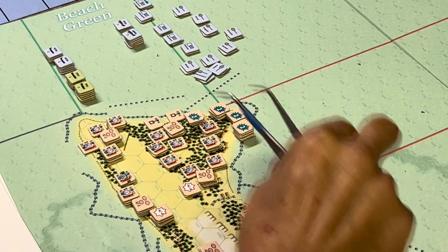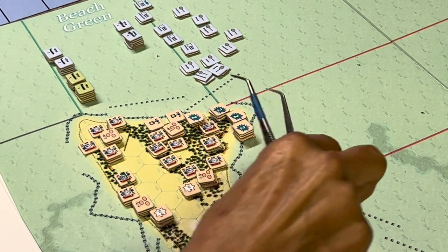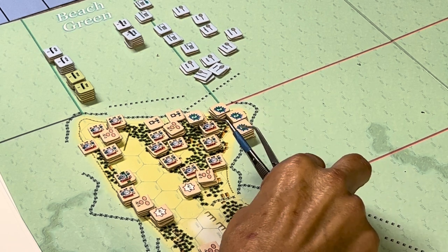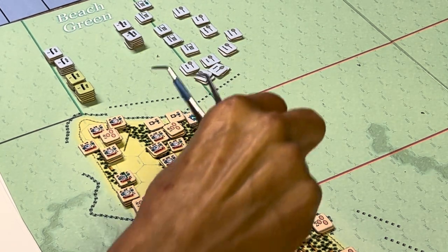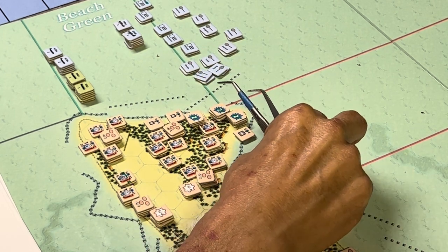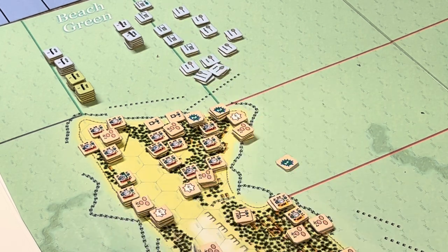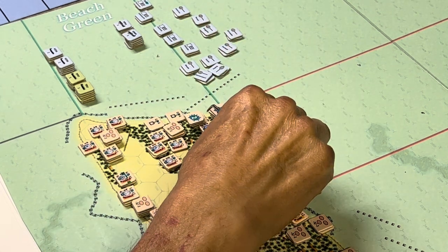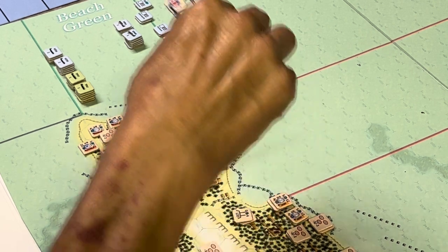The Marines are saving up their big bombardment with the air and the naval all at once for when the troops are more closer to hitting the beach. These bombardments will come in handy as we approach the beach because it will have an effect on the strength of the Japanese defenders. Oh, there's a guy we forgot to flip earlier in the US turn.